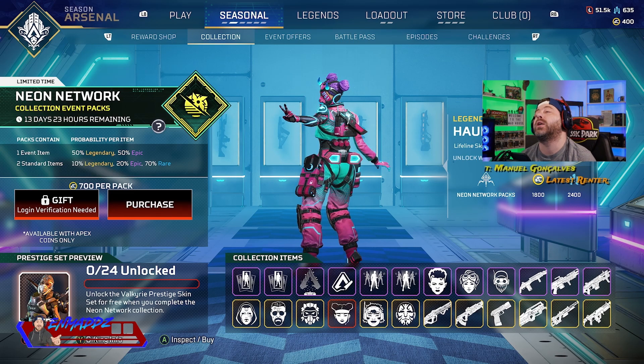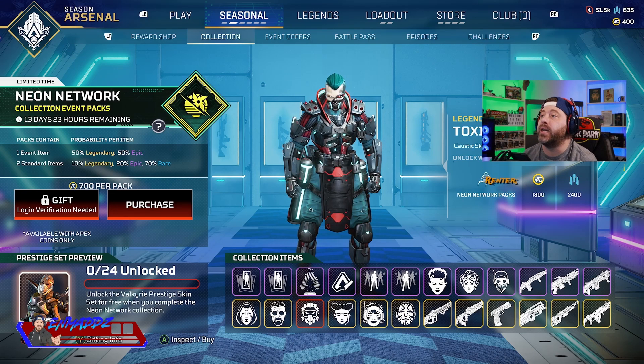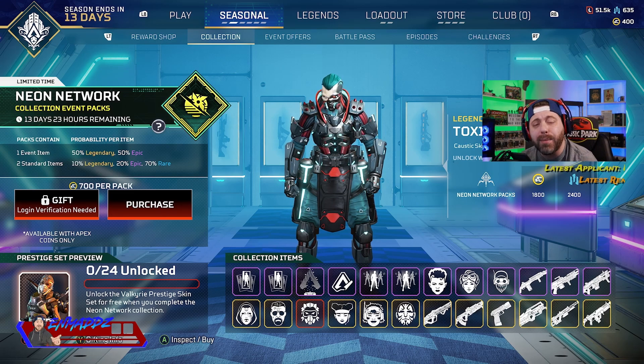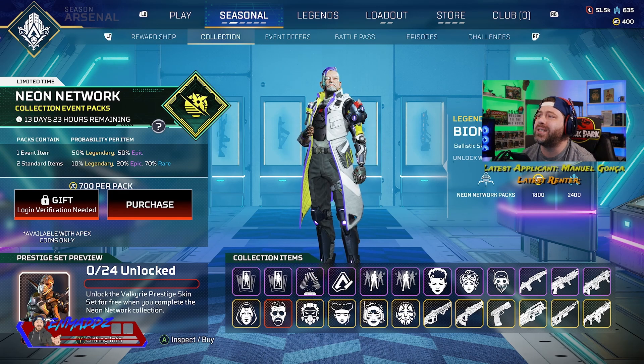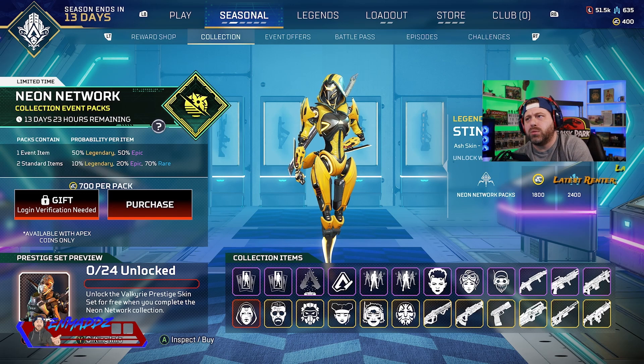Lifeline — that looks pretty sick. I like Lifeline's skins, they're pretty nice. Caustic is looking fire right now. Damn, he's got some good skins in this game. Ballistic? Yeah, he's alright. Ash? There's too much yellow — it's too much yellow, in my opinion.